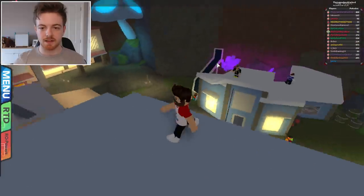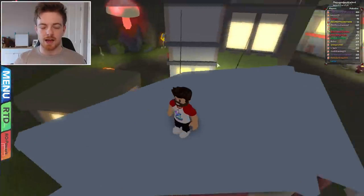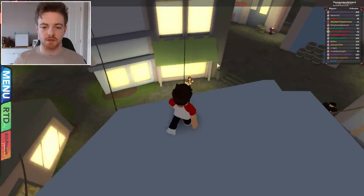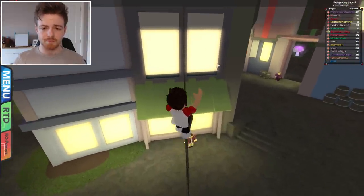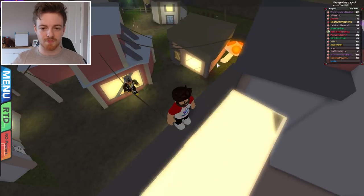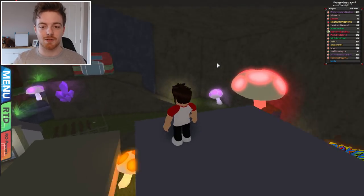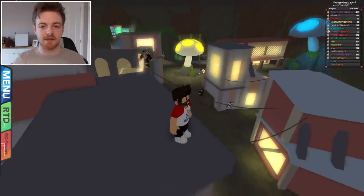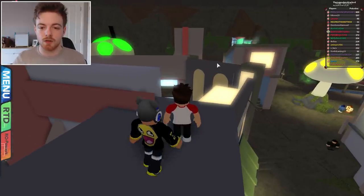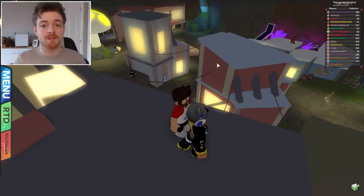And then you'll be on this building right here. Now here we have to get onto the highest building that we can possibly get to. We're not going to go the left way — we're going to go down the right hand side right here. Keep going slowly because you may fall off, but eventually you will bop up on top of this building — the highest point of this area. I know I'm not the first person to find this, but I found it on my own. One or two of my subscribers have already got on top of this building — congratulations to you guys.